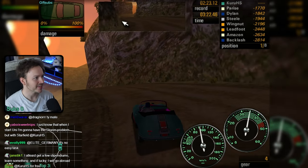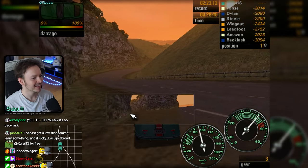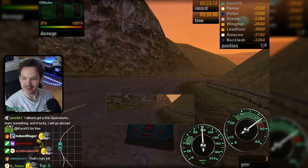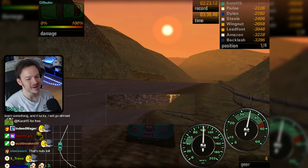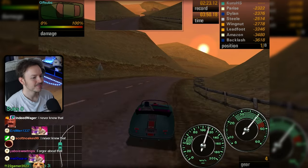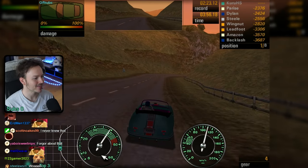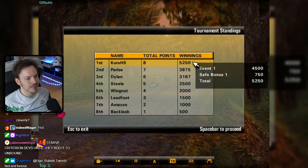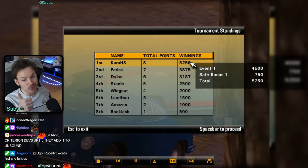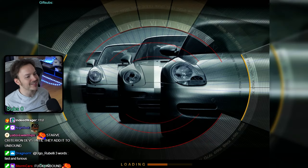Did you know that you can move the interface? You can have some really weird effects - if you put it over the car, it's extraordinarily distracting. Or you can drag every interface element around wherever you want, and if you feel like a Gran Turismo-type interface, you can do that too. You get extra cash if you didn't damage your car - not only do you not have to pay for repairs, you get a saved bonus for driving cleanly.